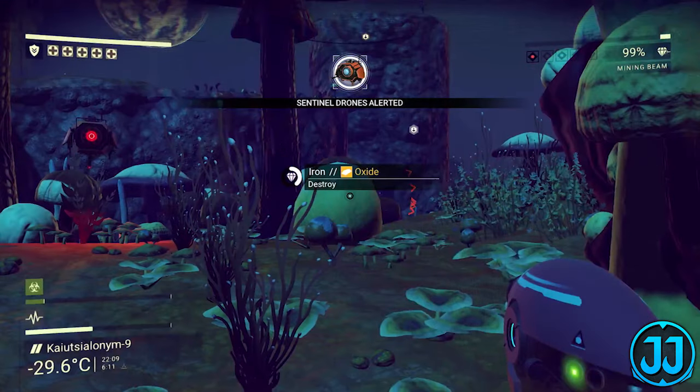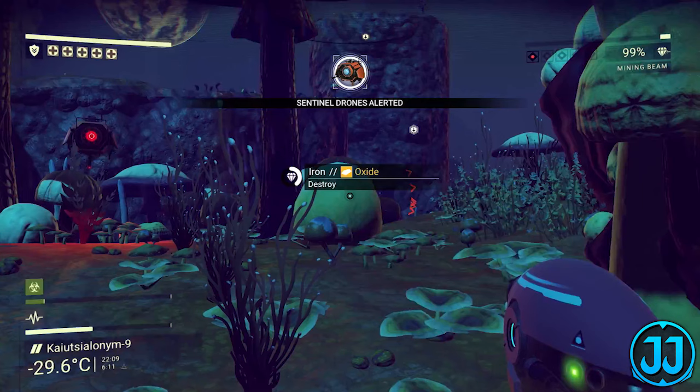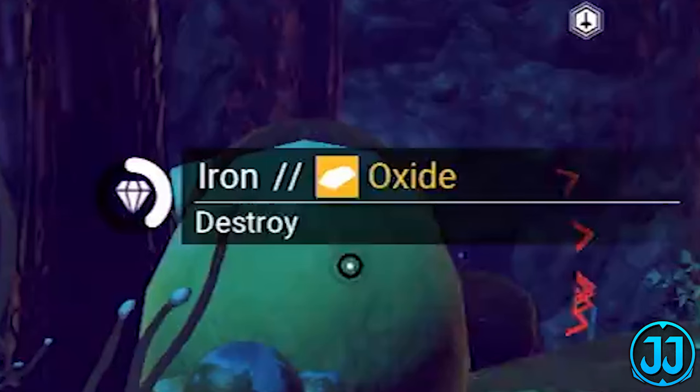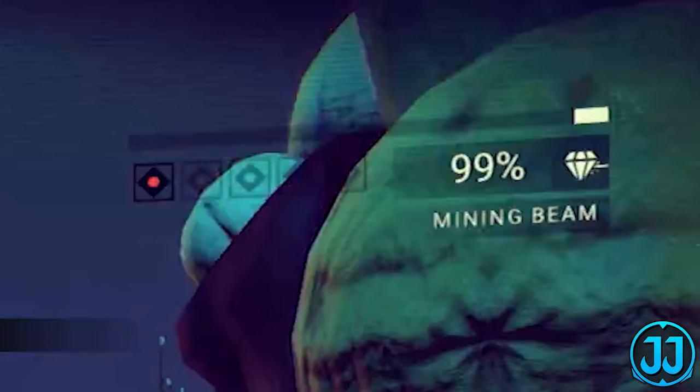We have the really cool-looking round multi-tool again, and an icon appears on screen that says 'Sentinel drones alerted.' So now we know: when you mine too much or kill too many animals on planets, Sentinel drones will be alerted — and you'll actually be alerted when they are alerted. In the old gameplay they would just show up without warning. The red arrows on screen are pointing towards enemy Sentinels. We're mining iron again — an oxide element — and in the top right we have one Atlas star, which is the GTA-like wanted system at level one.